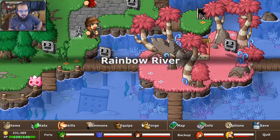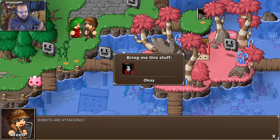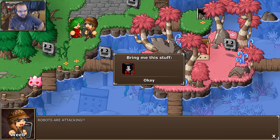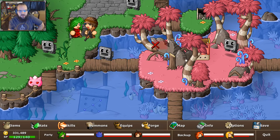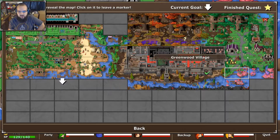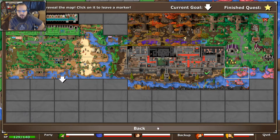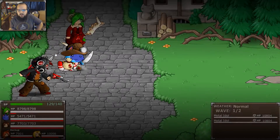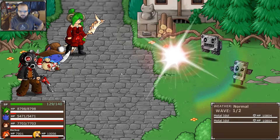But before we do that, you'll notice something's happened here — robots are attacking. That's all we get from this guy. Basically there's a bunch of metal idols around this screen now. It's kind of similar to the bush quest we had up in Greenwood where we helped this guy build the house — pretty much that, except with robots. So we'll go ahead and take care of this.